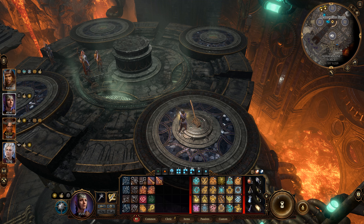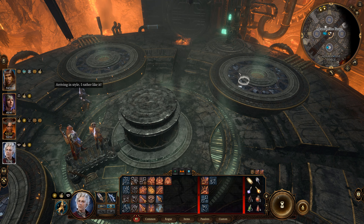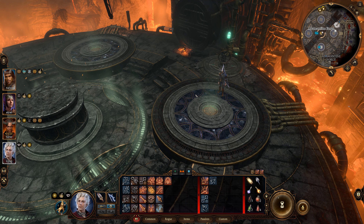Our fourth and final party member — we're using a character stationed by the lava valve. This is very important because the lava flow gives the boss the superheated debuff, which is what allows you to damage it. Without lava, the boss is basically immune. So after you drop the hammer each time, you must make sure the lava flows. That's why we have one character at the lever, two pulling, and one keeping the lava flowing. Do not start the fight until everybody is in position.